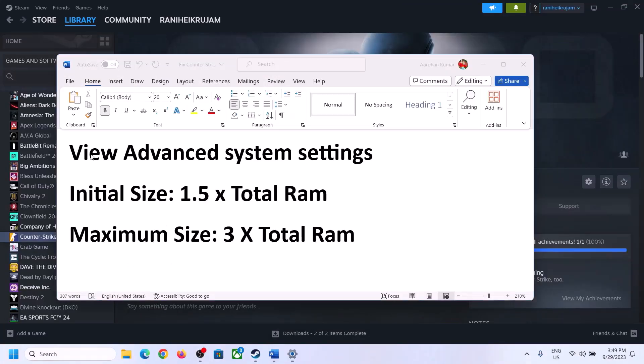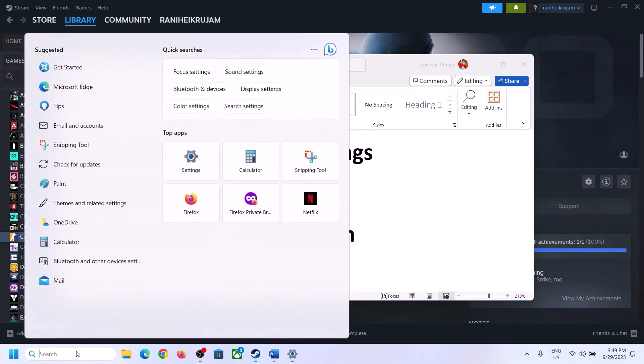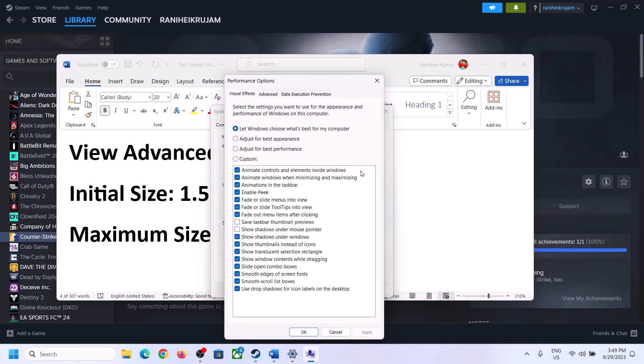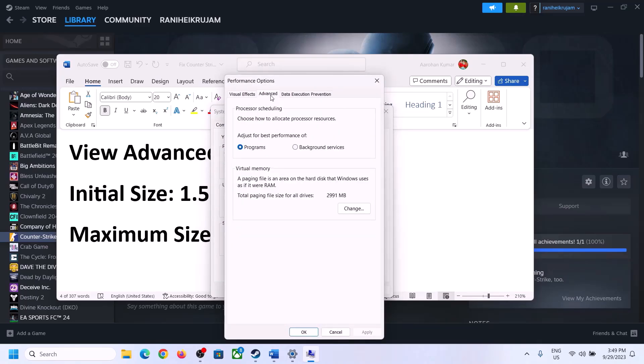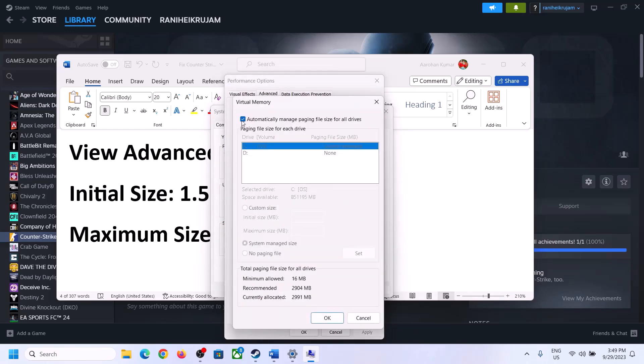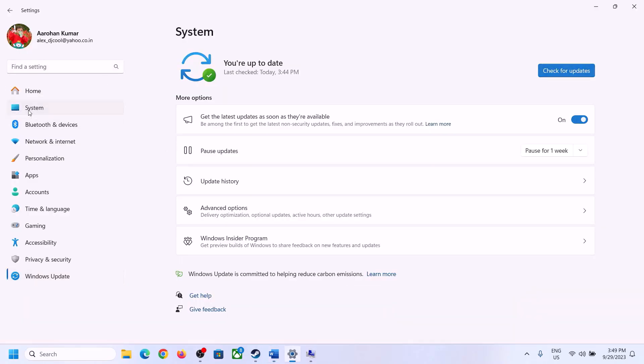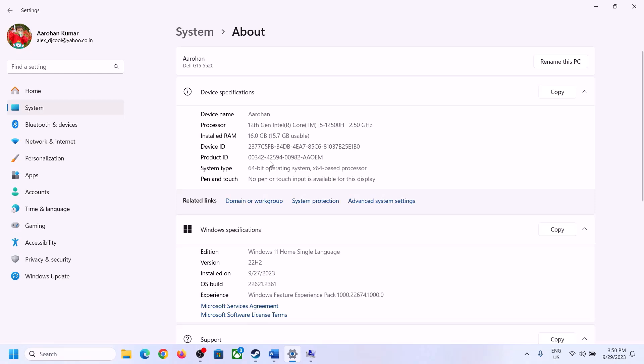To increase virtual memory, type 'View Advanced System Settings' in the Windows search box and click on it. Click on the first Settings button, go to the Advanced tab, then click Change. Uncheck the box which says 'Automatically Manage Paging File Size for All Drives', select the drive where the game is installed, then put a check on Custom Size. For initial size, the value is 1.5 times your total RAM. You can check your total RAM in Windows Settings under System > About.